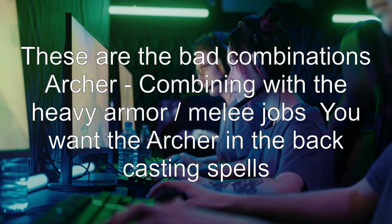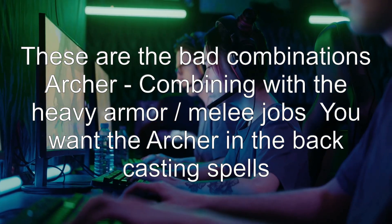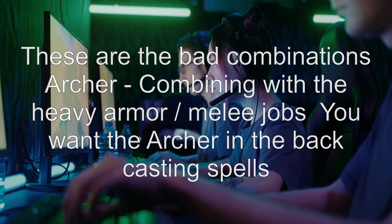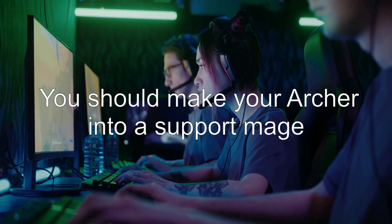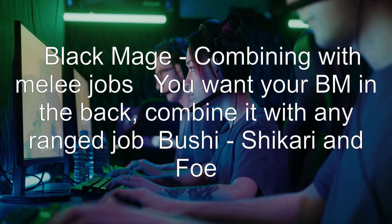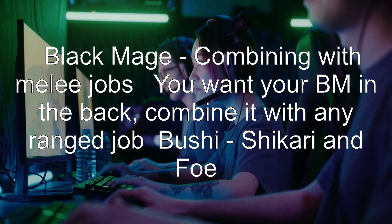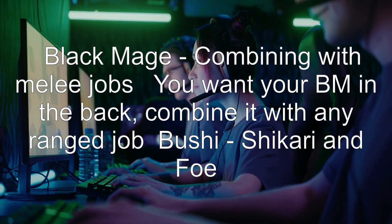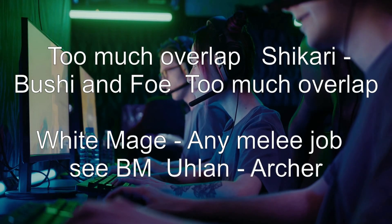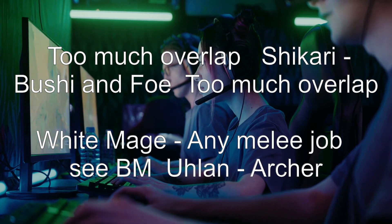These are the bad combinations. Archer: combining with heavy armor melee jobs is bad — you want the Archer in the back casting spells; you should make your Archer into a support mage. Black Mage: combining with melee jobs is bad — you want your Black Mage in the back. Combining it with any ranged job, Bushi, Shikari, and Foebreaker is too much overlap. Shikari, Bushi, and Foebreaker also have too much overlap.